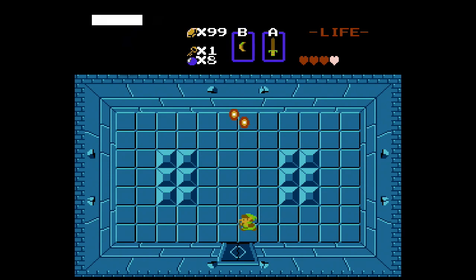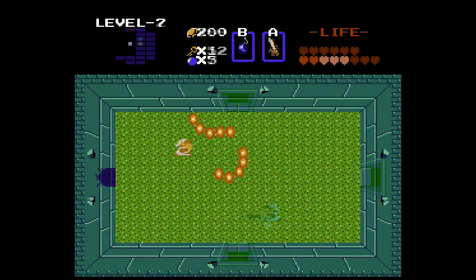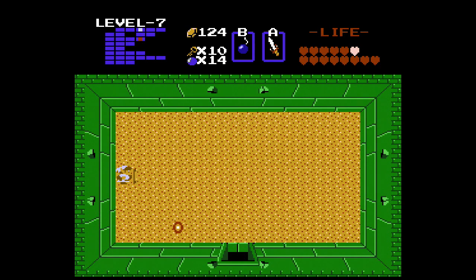They are fun to fight because they are easy to deal with, and they don't respawn. They appear in various dungeons but first appear in dungeon 2 on the first quest, and can easily be killed with a sword. Moldorm would be treated well and appears in several other Zelda titles where they would be promoted to actual boss status.